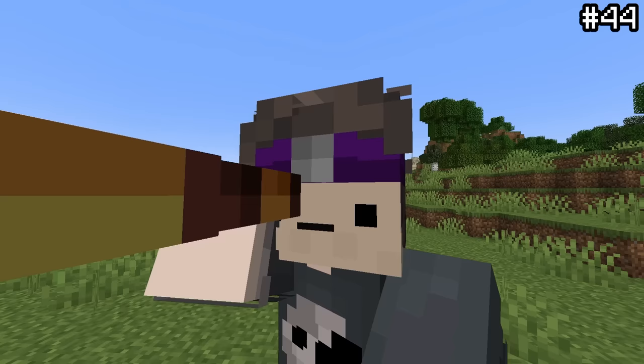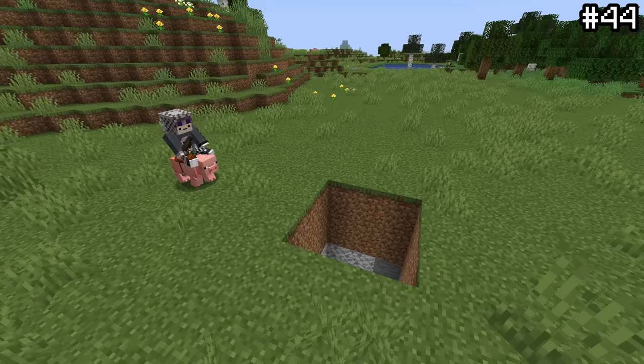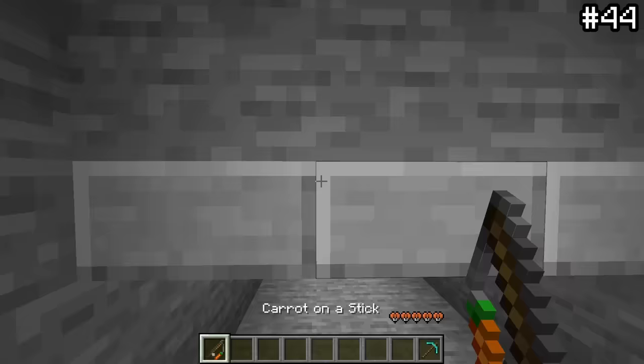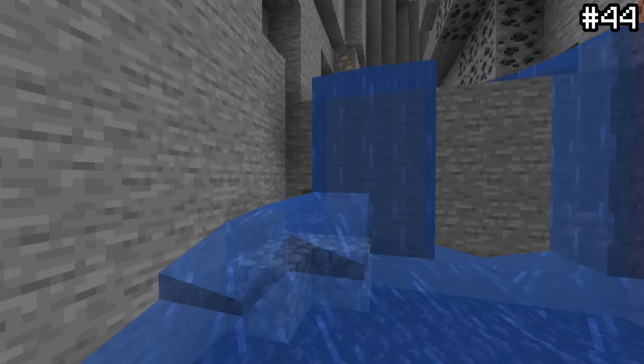One way to find very rare resources is using pigs. If you bring a pig down into the mines and set up a tunnel covered in slabs, riding the pig into the tunnel will actually allow you to x-ray while being able to move. This x-ray tactic allows you to identify all sorts of nearby caves and finally find those sneaky diamonds.